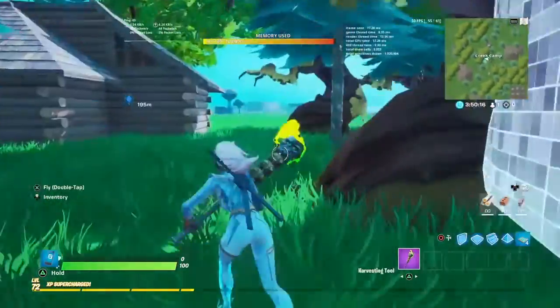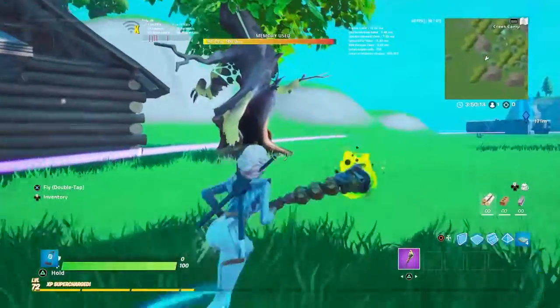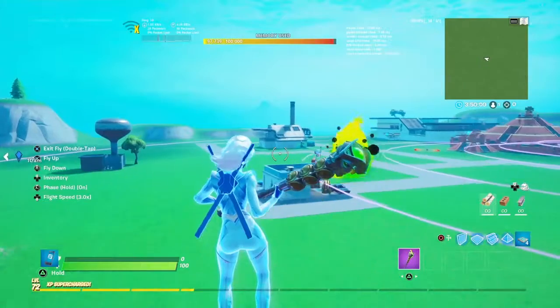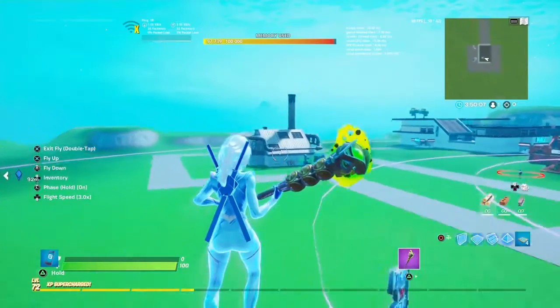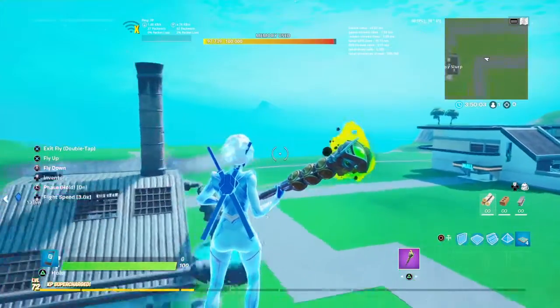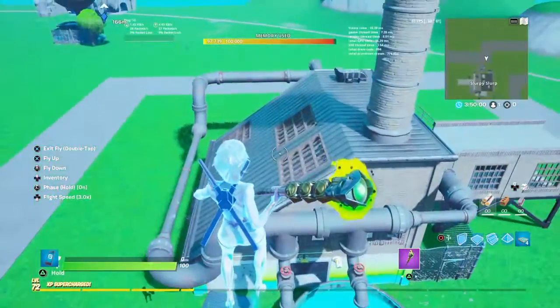Got another zombie spawner, got a bunch of trees like Weeping Woods. It has a chest in every house. We're gonna go to Slurpy Slurp — I did copy this from Slurpy Swamp, but I'm a lazy boy.